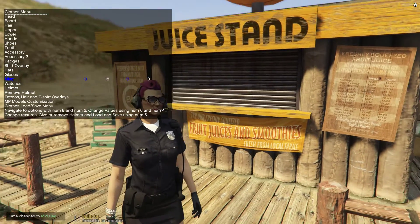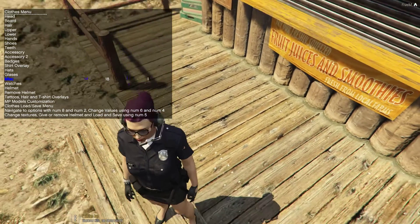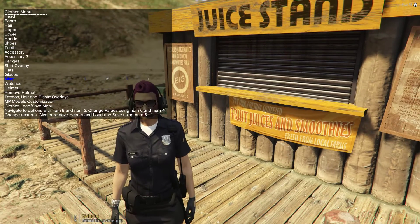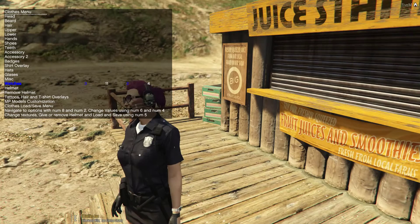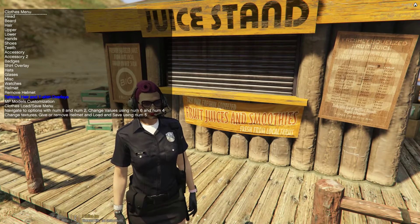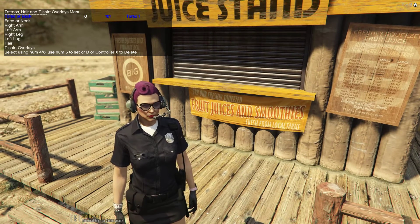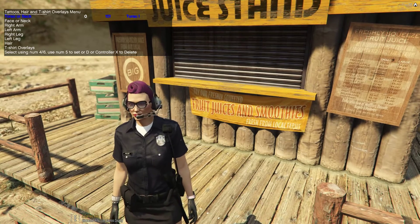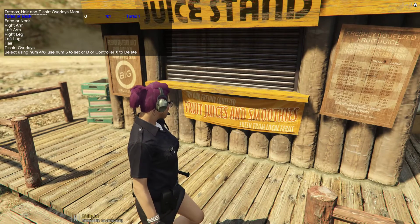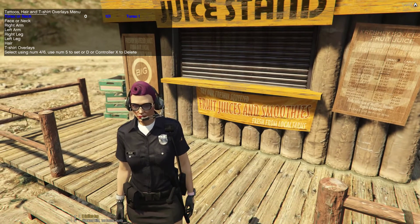Clothing Menu Misc — apparently nothing at the moment that I could tell; some things work with certain pads, some do not. Watches do watches. Helmets don't work. Tattoos do work — you've got no menu to choose what it is, so you have to cycle through and guess. Press numpad five to set the tattoo, or controller X to delete it. This means you can delete it without the character moving, so you can cycle through placing and deleting until you find the tattoos you want.